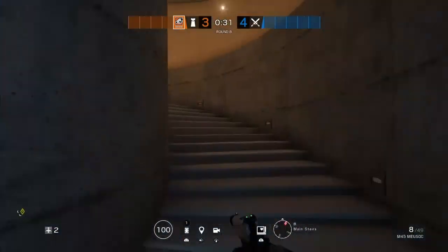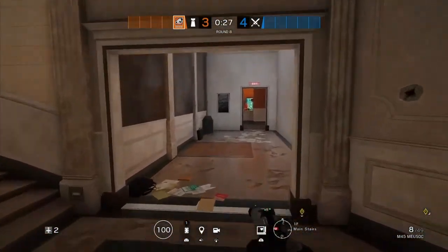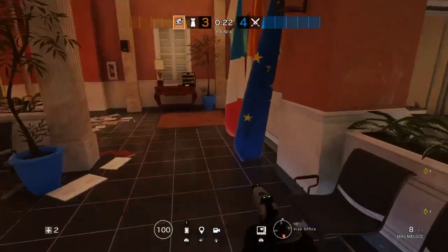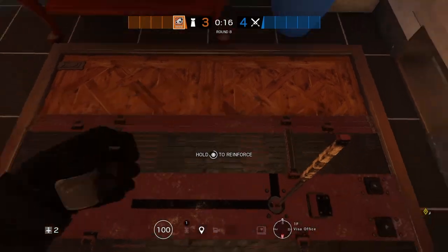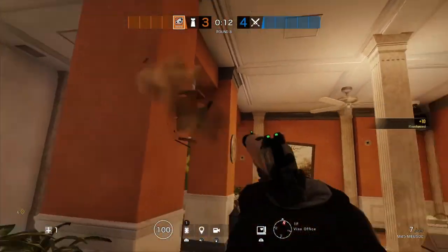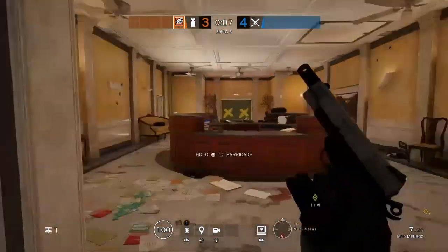Pulse has a pretty simple job just like Jager, except he doesn't have anything extra to throw down. His two hatches to reinforce will be the one in VIP's office and the other in lobby closet. All Pulse has to do after that is go down to the server room and sit in there and wait.